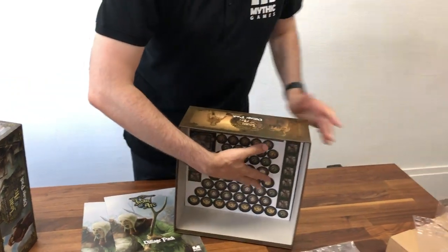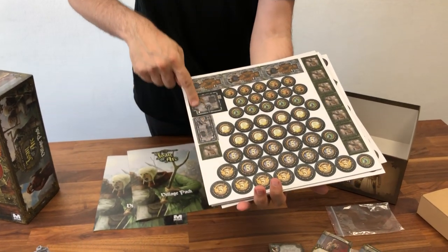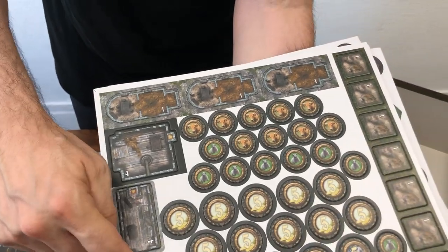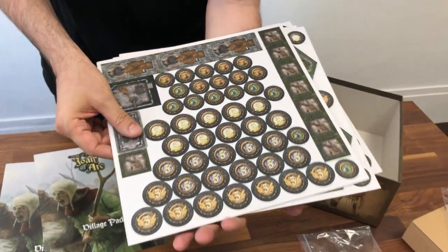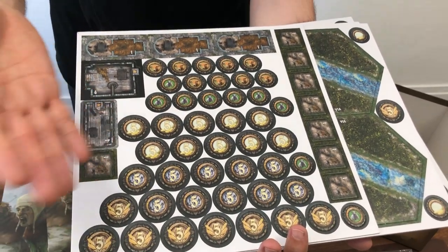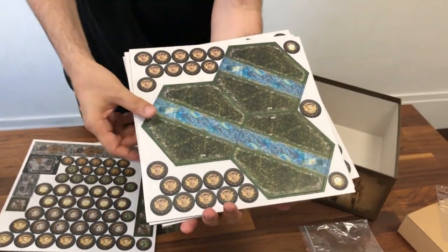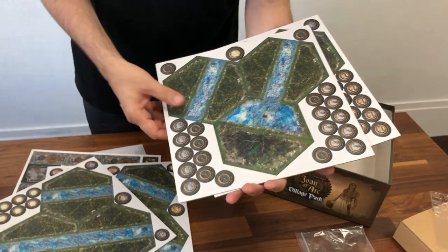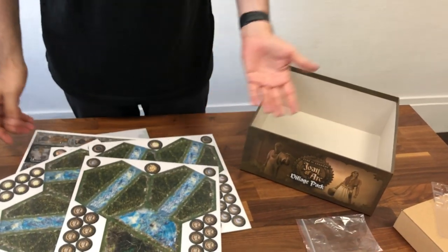And finally, as usual, we have punch boards. As you can see, we have all the building interiors — for the new cottages, for the water mill, for the house, and for the tents. And then new tokens: you have sheep, cows, wheat and other cereal resources. We have new tiles with water, and wood tokens.